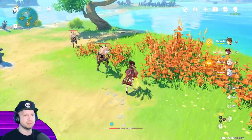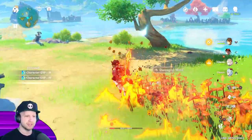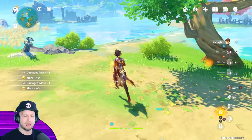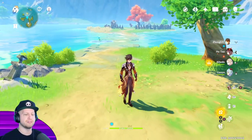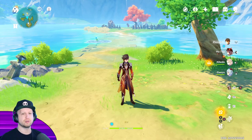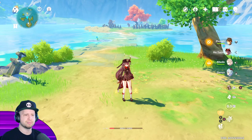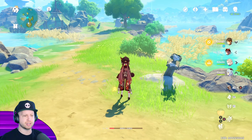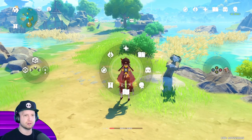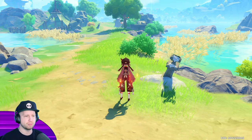Then there's going to be her ultimate ability. Look at this damage — Jesus Christ. She throws out a ghost and then it does some healing and stuff, and does a bit of damage. If you're at 50% health or under with Hu Tao, you'll actually do more damage. We can get into the build of the character and I'll try and show you a better example of her power with my full party.